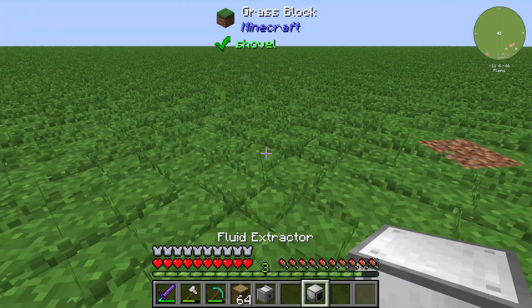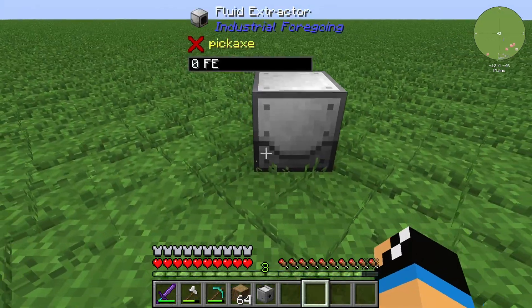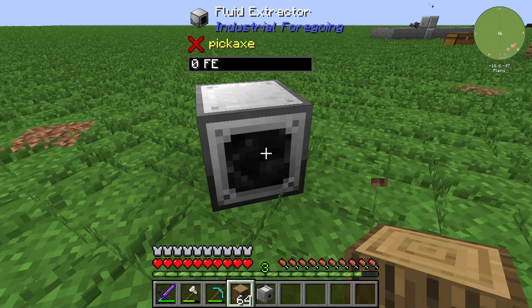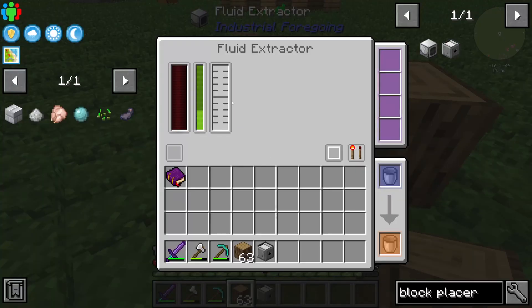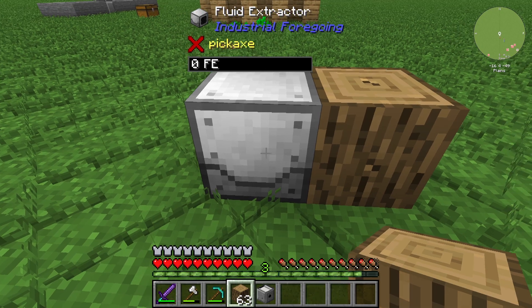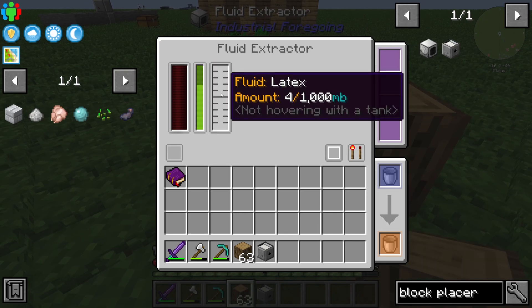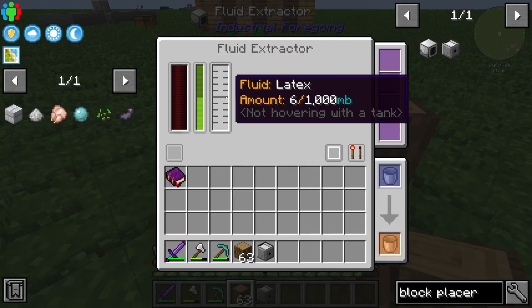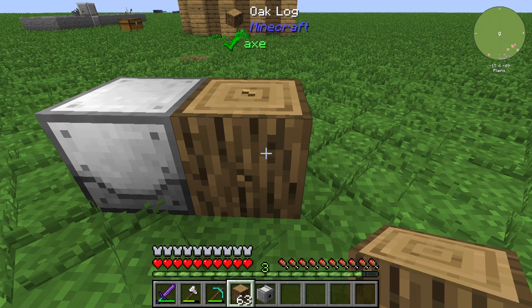For example, with Industrial Foregoing, you could use a Fluid Extractor. The Fluid Extractor needs some wood in front of it. You can see it says 'idle' here. The Fluid Extractor extracts latex out of this wood.